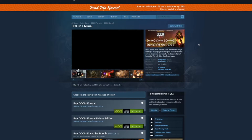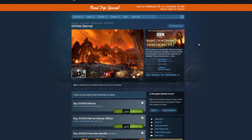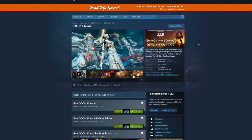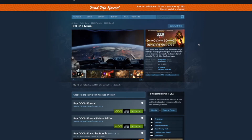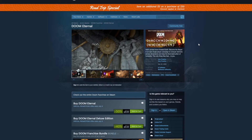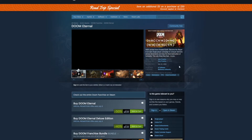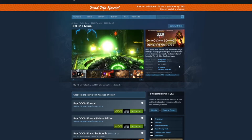Doom Eternal really caught my eye. I actually missed it when it released — Animal Crossing came out around the same time and I was really getting into that, so I skipped it. At 50% off, it's $29.99, which is a great price. I loved the previous Doom remake, and Doom Eternal has incredibly positive reception — critics loved it and it has very positive reviews on Steam. Definitely check it out if you haven't. $29.99 is a solid price.